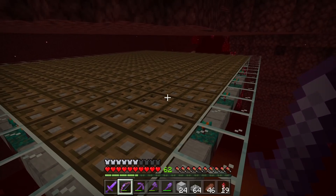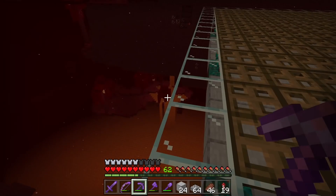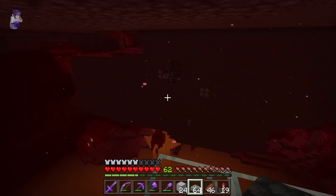By placing these trapdoors, you'll be able to prevent mobs other than hoglins from spawning in this hoglin farm. Now we've finished the trapdoor roof. For the final step, we're going to need to slab off any areas within 50 blocks of our hoglin farm to prevent other mobs from spawning in there, so we can get the max amount of hoglins to spawn in our farm.